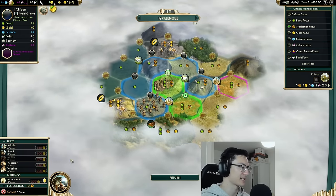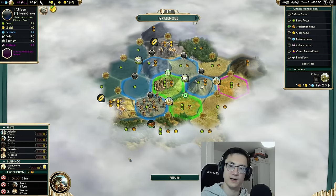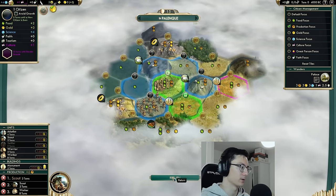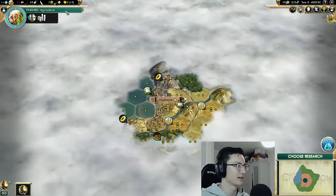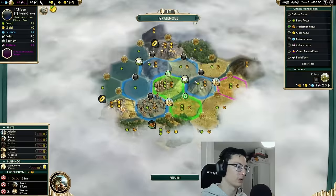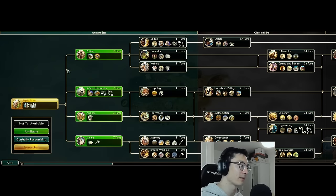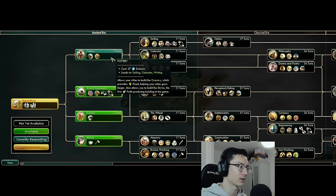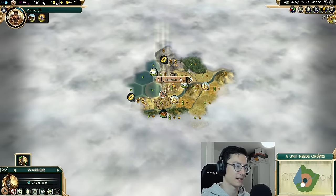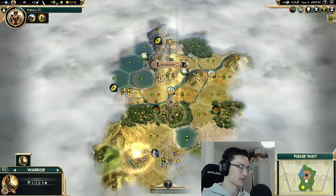Our best tile is this two food one production wheat tile. We're going to build one scout and then go scout, scout, worker — that is our slam-dunk early build order. The only time you want to change scout-scout-worker is if you think you've got a really good chance of getting a religion, in which case you might want a shrine, or if you'd benefit from a granary early. Our standard tech path is pottery, then animal husbandry, then mining, and then sailing because we are coastal on a small continents map.